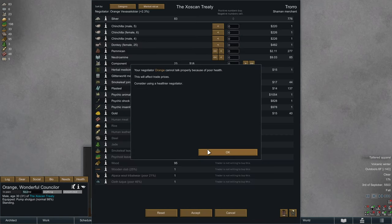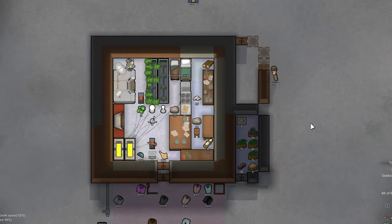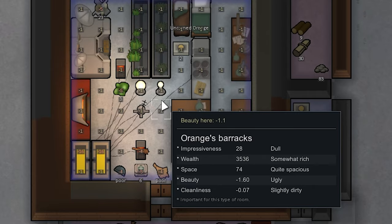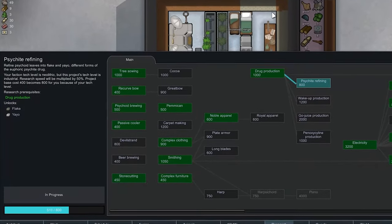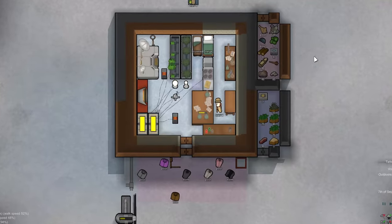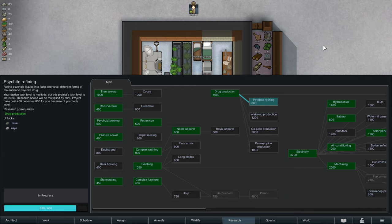We don't have much space, so I'm going to add one more storage area. Now we don't have to have anything inside our main room — we can keep it clear and clean. This makes Orange's bedroom slightly better looking. Now it's time to complete research — Orange has experienced a work frenzy. He can do anything he wants now and he'll have all of psychite refining done in one day. Work frenzies are really overpowered.